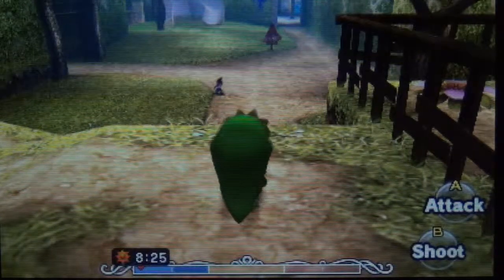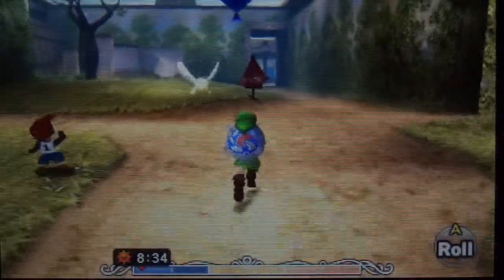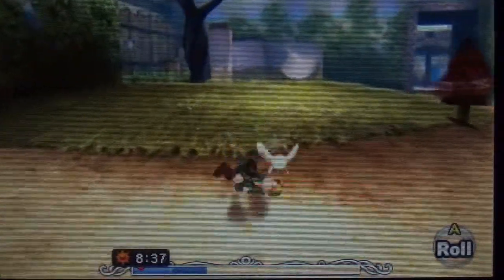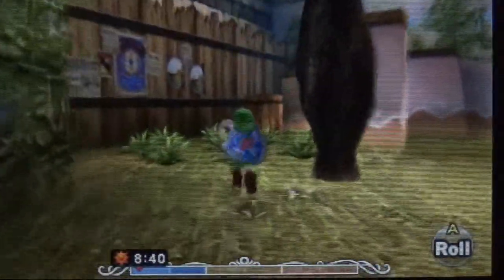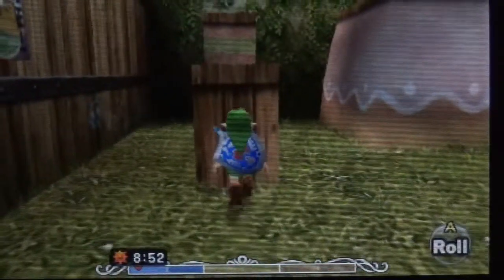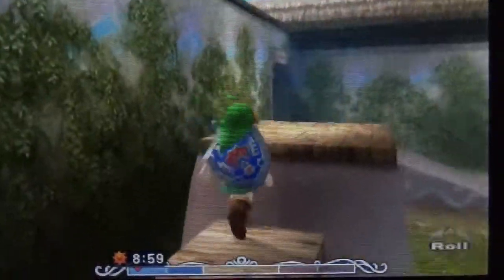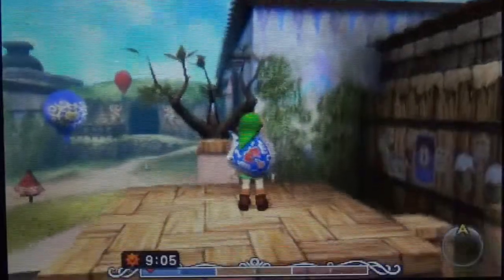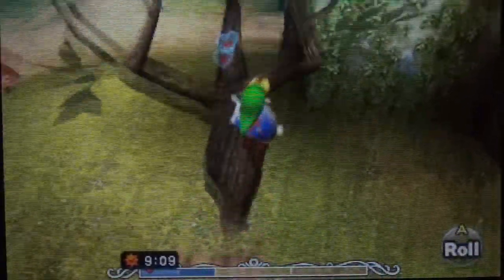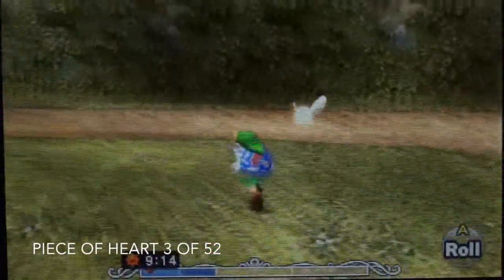Oh, the little icon for the ocarina has changed to a trumpet — that's pretty cool. Let's go get this piece of heart over here. Later on this will actually be relevant for another piece of heart we have to get. There it is — yep, I made it first try. Good job. Piece of heart, there we go.